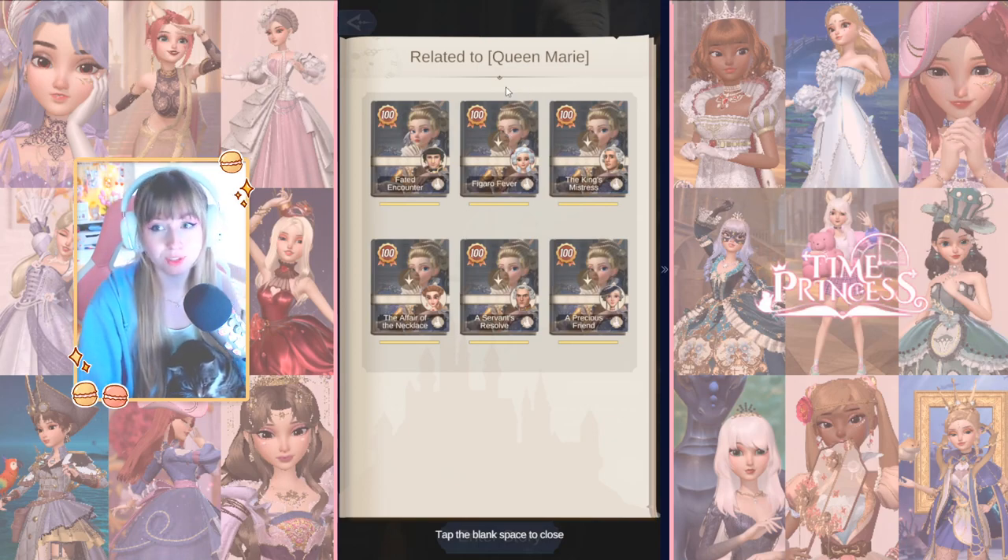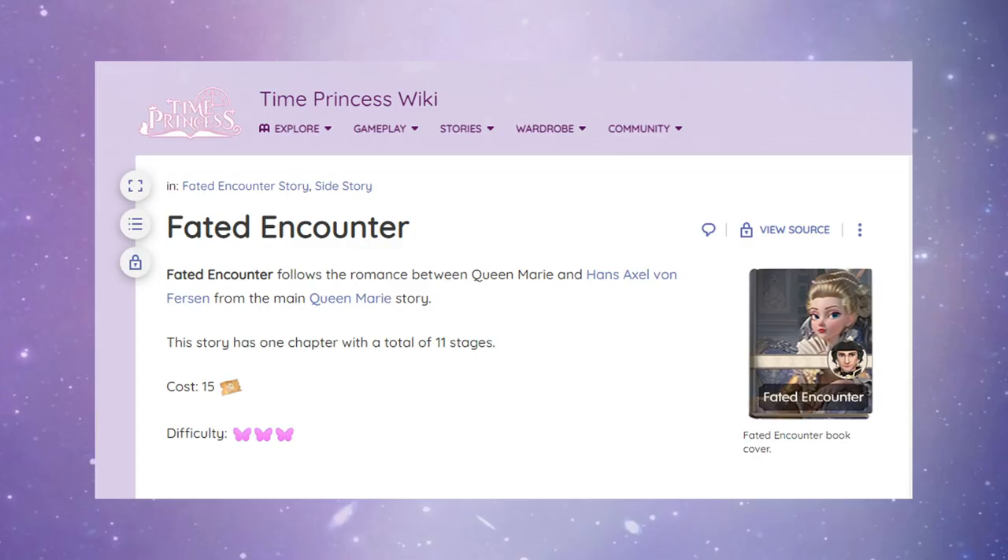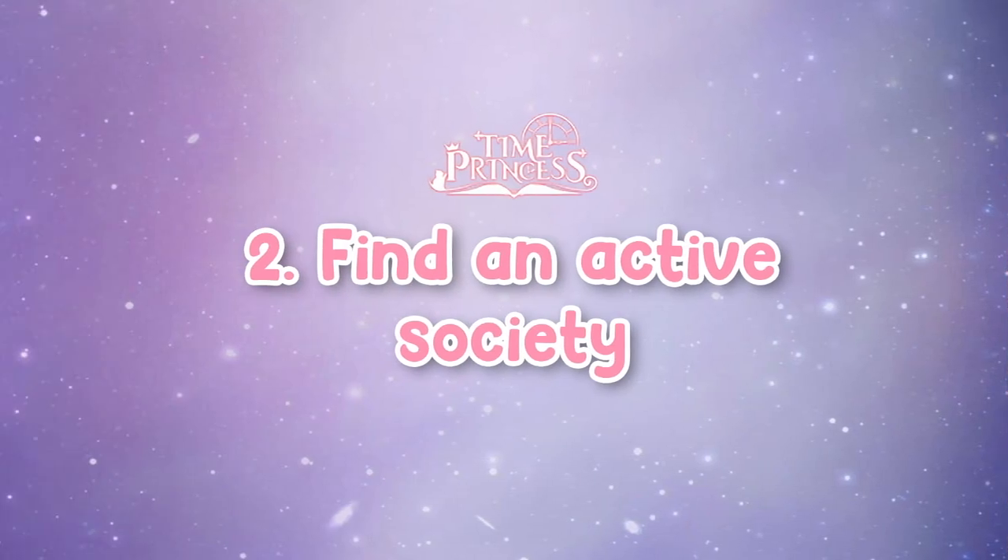Do not forget about DLCs. For example, Faded Encounter costs 15 tickets to unlock, but completing it fully with 100% perfect scores will give you 27 tickets in return, so just keep that in mind.